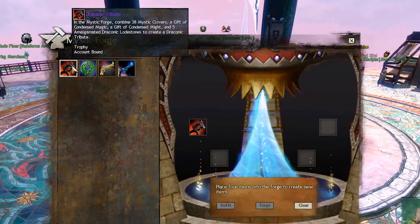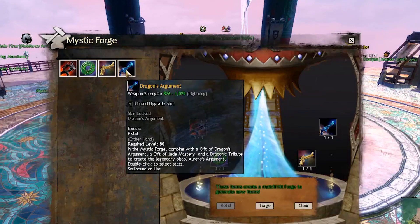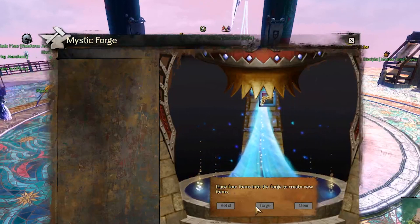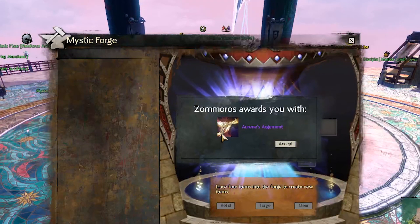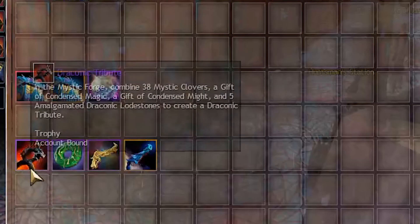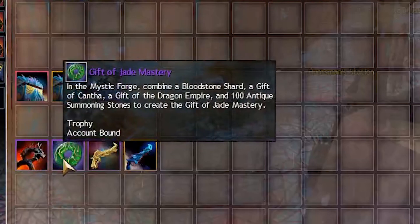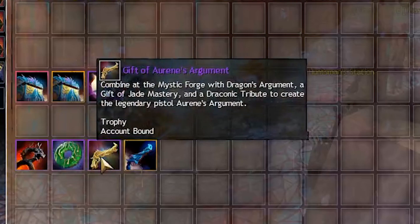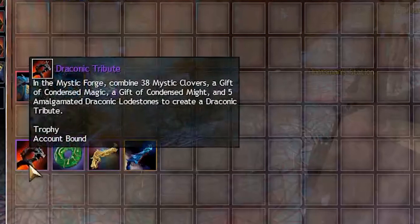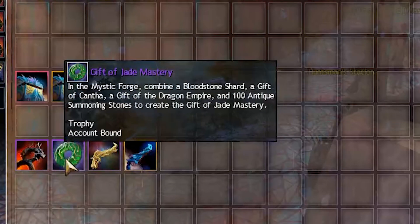In this video, we will learn how to craft the new Guild Wars 2 End of Dragons legendary weapons step by step. We will craft a pistol together right now, and at the end I will show you exactly what will be different if you were to craft a different legendary weapon. All of the new legendary weapons require 4 components: Gift of Jade Mastery, Draconic Tribute, the Precursor, and a Gift of Aurine. The Gift of Jade Mastery and the Draconic Tribute are always the same for any End of Dragons legendary weapon, so we will start with them.